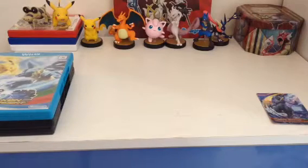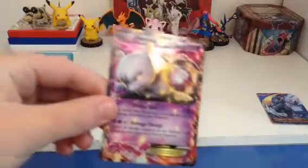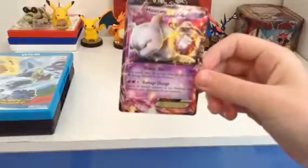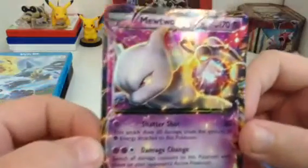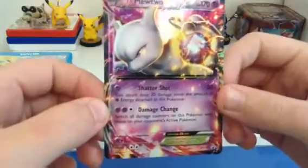Also, do you like my new Pokemon background? Alright, so let's get the EX card out. Here it is. It's like really shiny — even his eyes will shine. It's pretty nice. So we'll put that to one side.